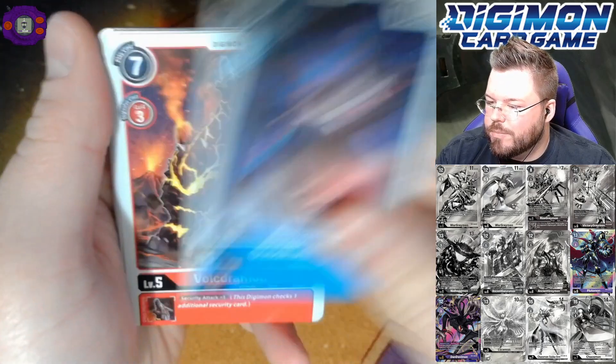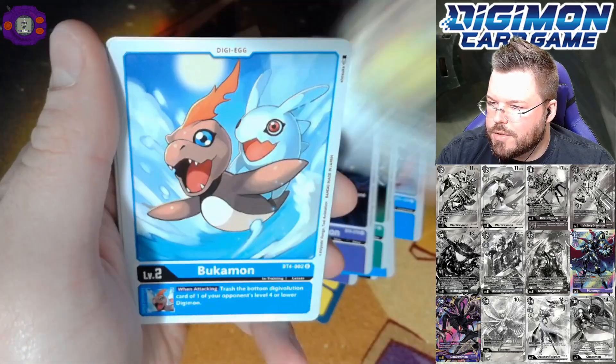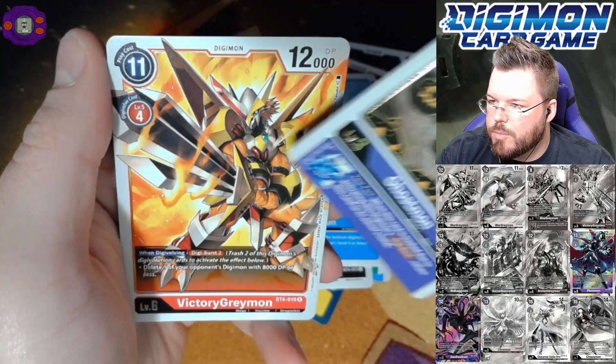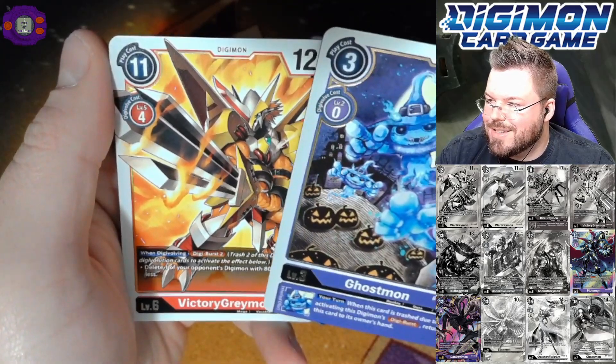Purge Shine, Strabamon, Soundbirdmon — that's an interesting name — Ghostmon for our first rare and Victory Greymon for a second rare. Good rare, but we definitely want the alternate art — it looks sick.